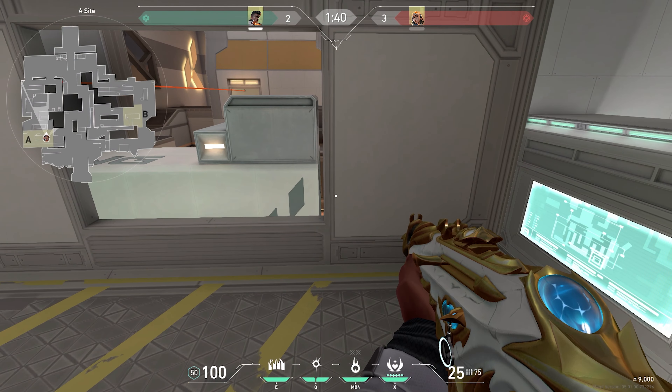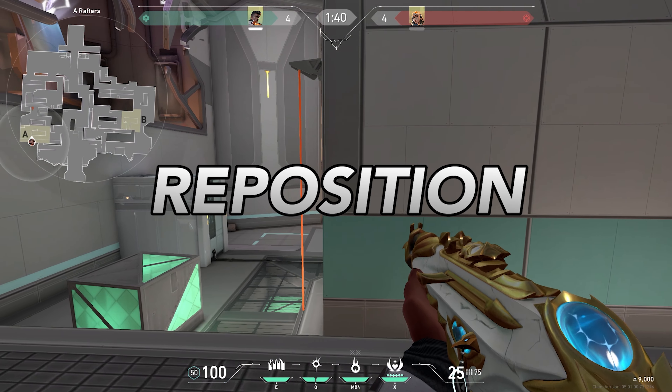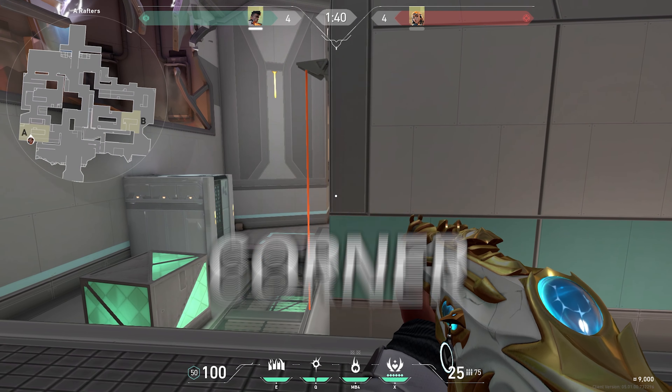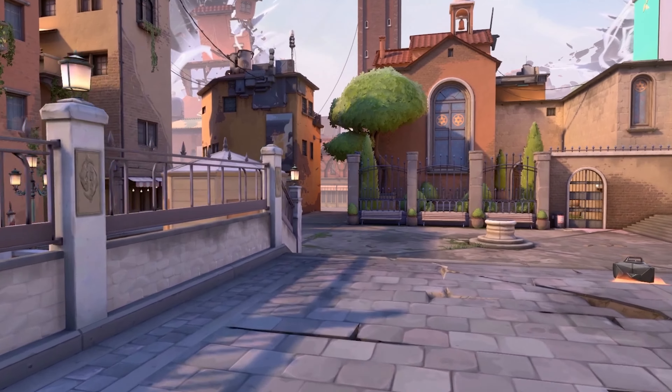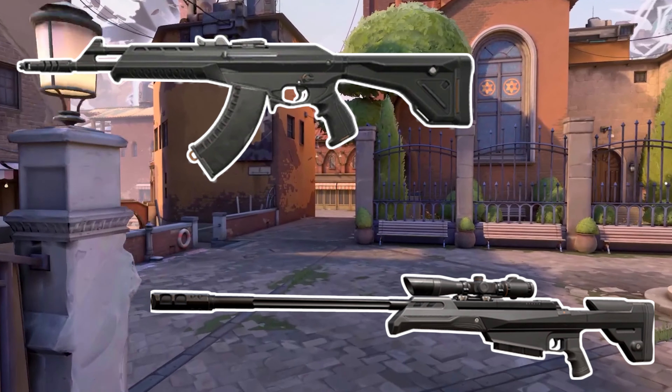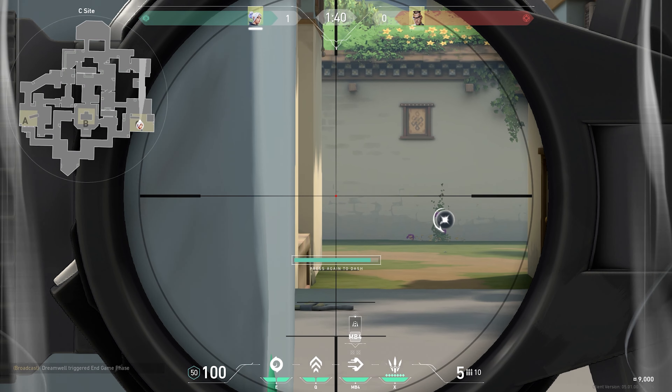Factors that go into early round positioning include what agent you are playing, what gun you have, and what agents and guns the enemies have. First, you need to position yourself in a spot that is best for your agent. When I play Chamber on Ascent I like to position myself in a spot no other agent can play — this usually catches attackers off guard. For example, if I'm on B site I play boat and teleport out after I get a kill.